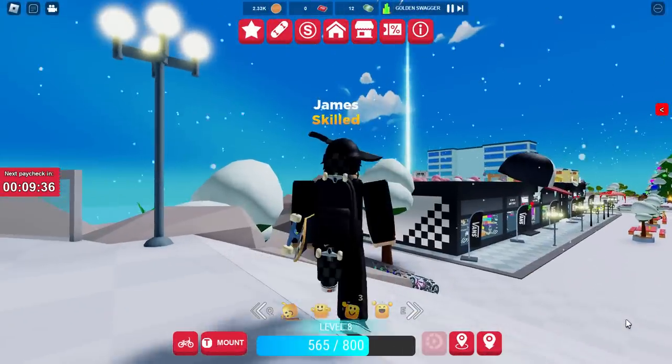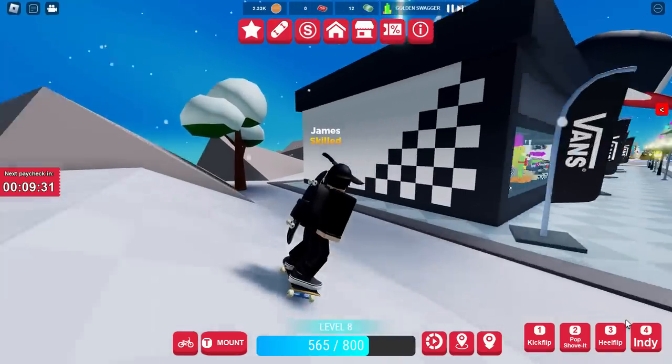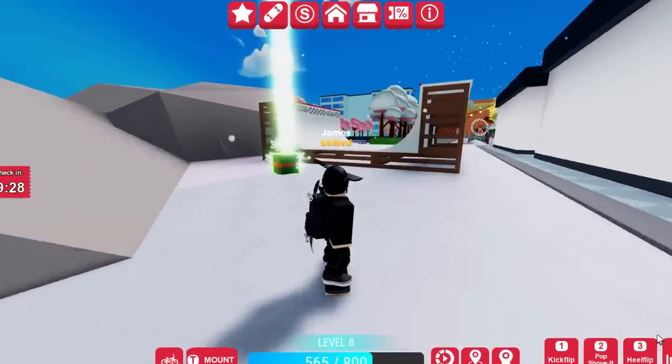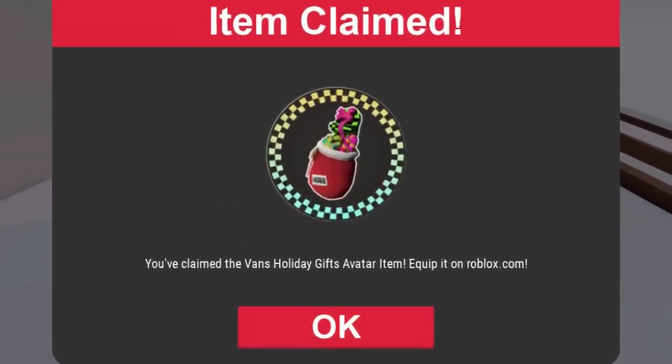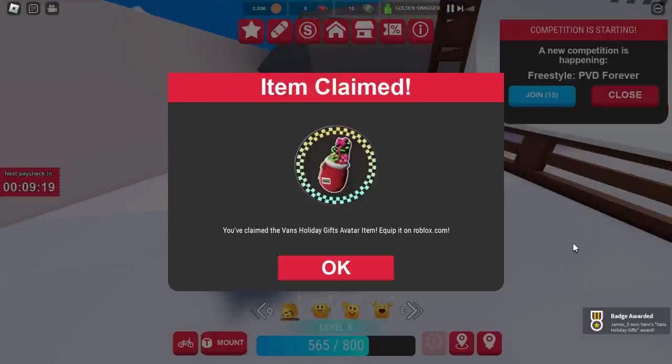And the final one just dropped. I didn't actually see where it went, but the beam always helps you find it. It's just around the back here by the looks of it. Here is the final one — it's a green gift box. Let's go and unbox it — and we got the presents backpack! That is how you get all three free accessories from the Vans Christmas event.